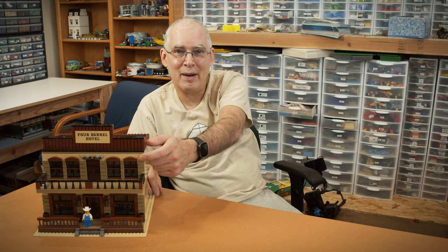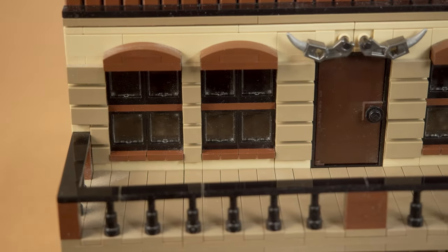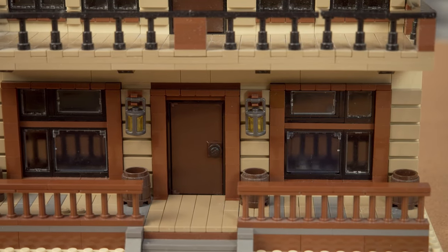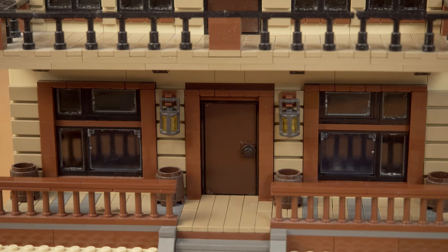This was a fun MOC for me, as it's the first time I made heavy use of SNOT bricks to give a planked look to the walls. It takes a lot of SNOT bricks to do something like this, but the end result looks really good. I've always liked the lantern pieces, and I was glad I was able to use them. I think they worked out very well for this building and gave it a nice bit of character.